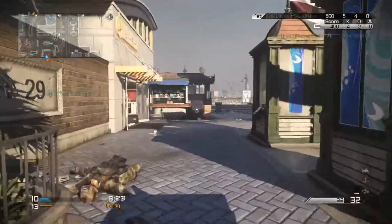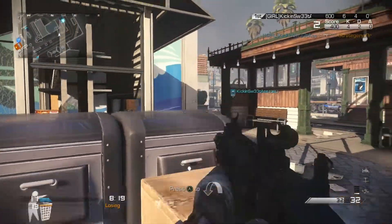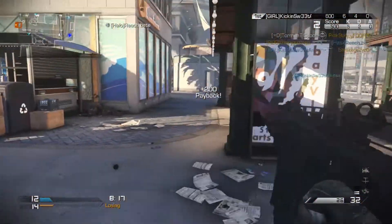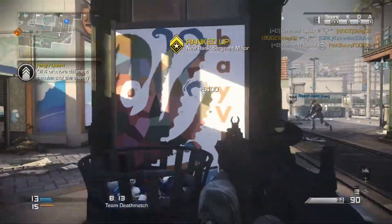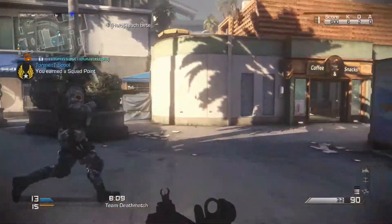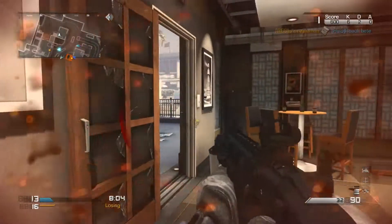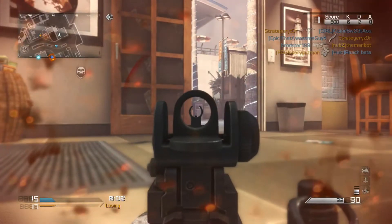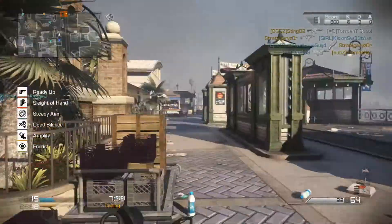The new class setup is actually based on a 13-point system. Back in Black Ops 2 it was based on a 10-point system where you got 10 points to put into perks and your gun and all that. But in this one it's 13. Now, instead of scorestreaks being separate, it's actually part of the class setup. So you can have individual killstreaks for each class, which is really important and adds more customization.